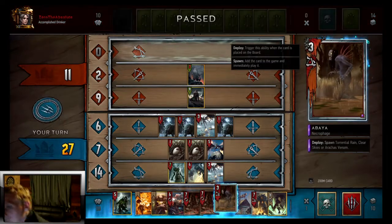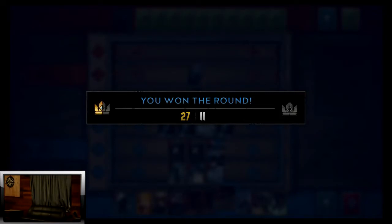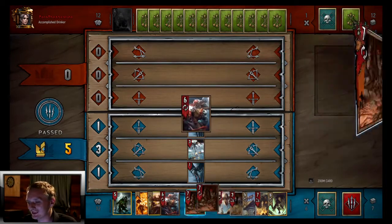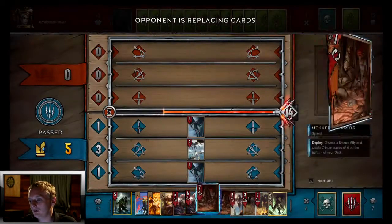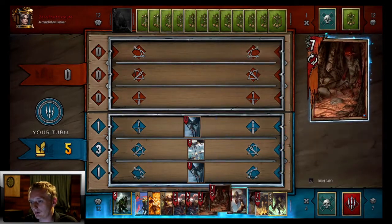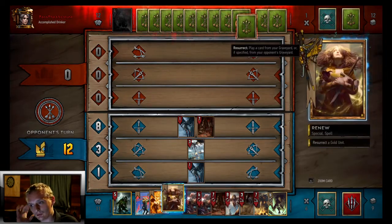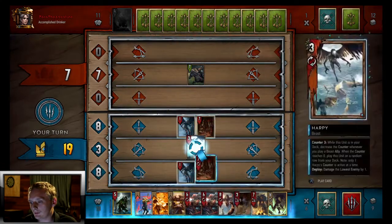He passed so we'll pass too. We don't need Roach so we'll throw him back. We might be able to two-nil this guy because we got a lot of strong stuff and we're going to pull off a huge Yennefer. We'll start copying these Harpies into our deck. We have Renew that's going to bring out our Roach too. He's going to start boosting stuff in his hand — we'll make more Harpies in our deck and then just Renew.